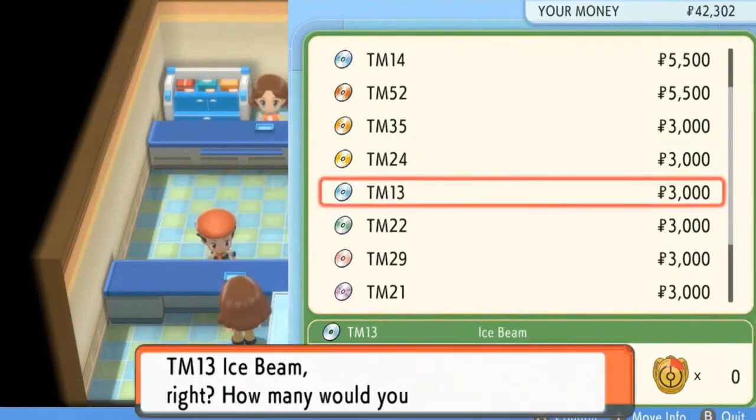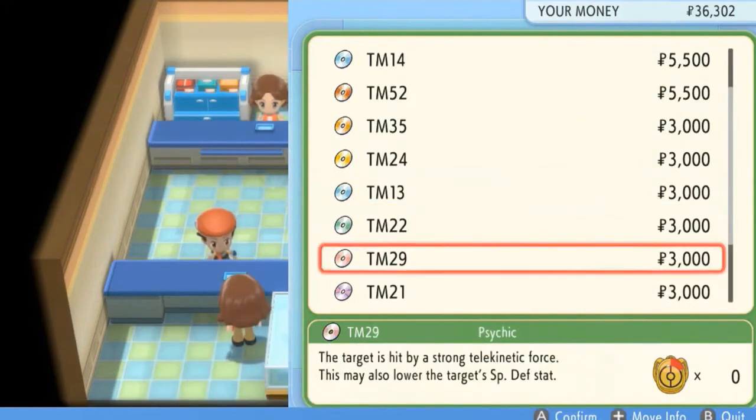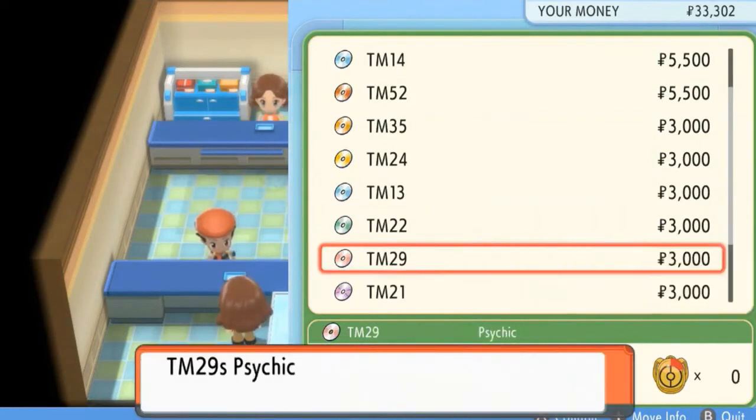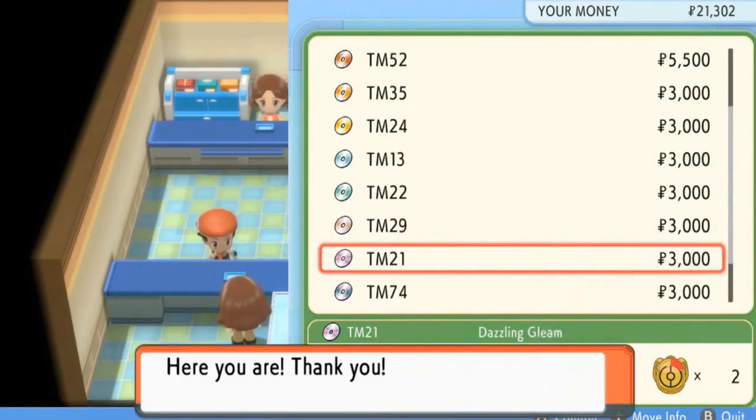We got two of those. We can buy them whenever we want. We're not going to buy Solar — actually, you know what? Let's go ahead and buy a Solar Beam, because we do have a Pokemon that needs it. And then we got Psychic — let's buy two of those. And let's buy a Dazzling Gleam, two of those.